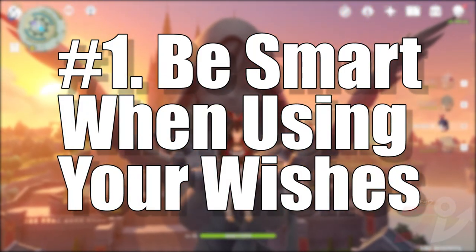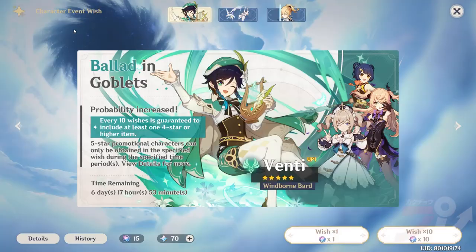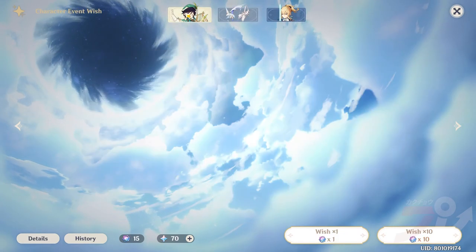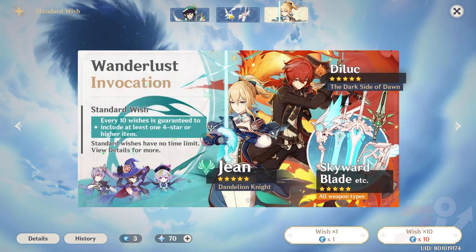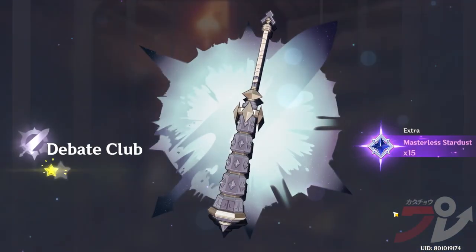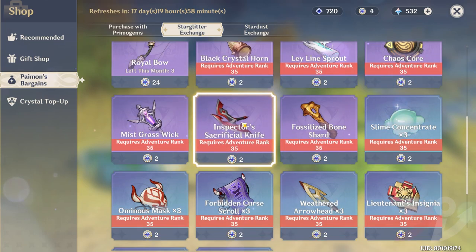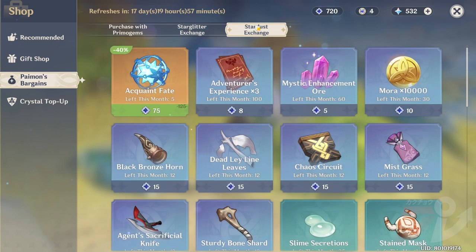Number 1: Be smart when using your wishes. Let's discuss everybody's favourite topic when it comes to gacha games — the gacha itself. You may have already figured out that the wish menu is the go-to place for obtaining new characters. We're basically talking about loot boxes. You spend currency collected in-game to gain a randomized set of characters and weapons. The currency used to summon characters is divided between intertwined fate and acquaint fate. Intertwined fate is used for limited-time banners, whereas acquaint fate is used for the permanent standard banner.